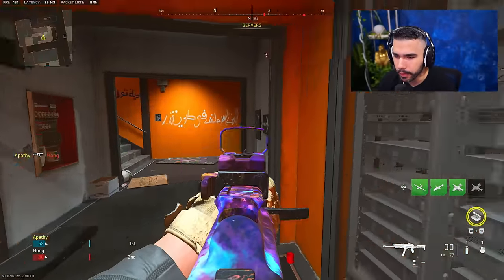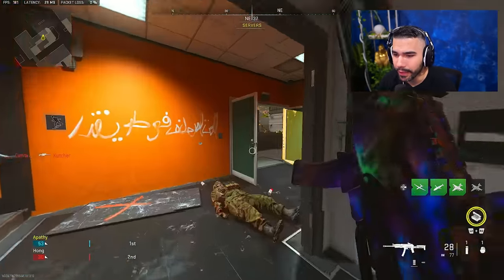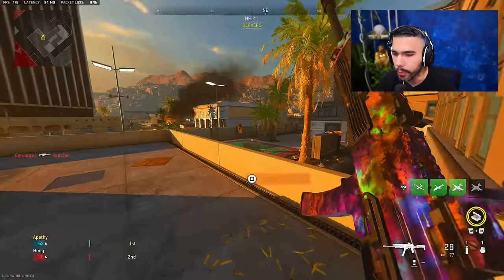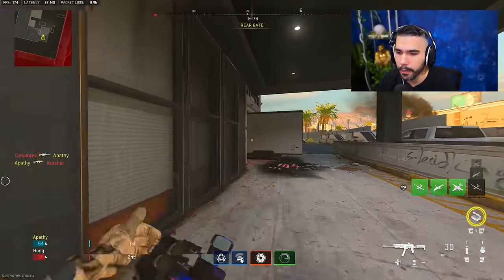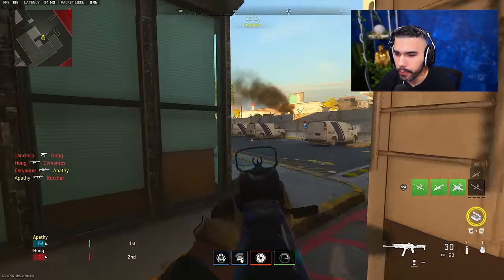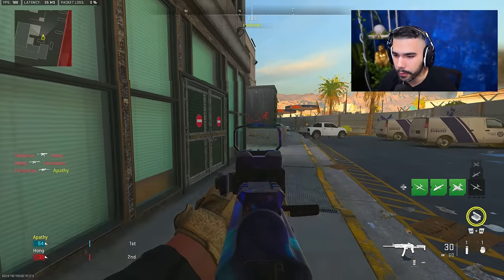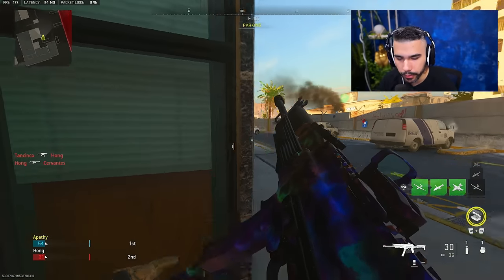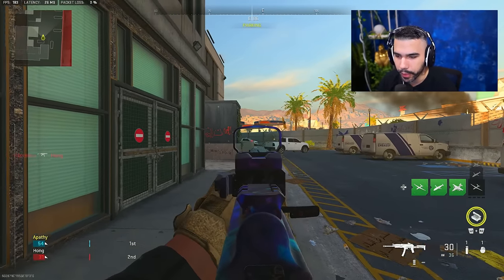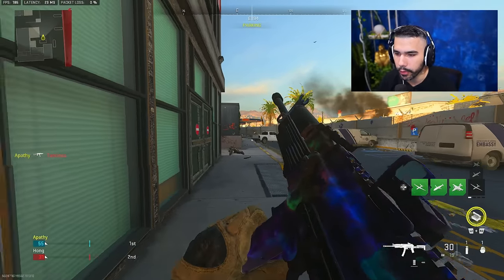Anytime I'm shooting, I'm never just standing still — not moving. The only time I never move is if I'm in a head glitch, and even then I usually still move a little bit. One, you become a harder target. But two, when you're moving, you can make smaller adjustments easier. If you're just standing still, it's all on the right stick, which can be a little difficult, especially at certain ranges or certain gunfights — you're relying heavily only on your right stick. The smallest minuscule mistake can make you miss.